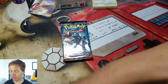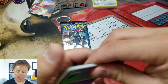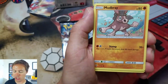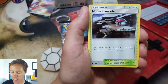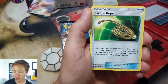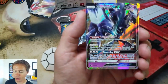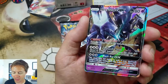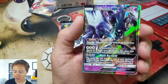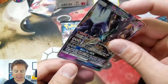I hope we get at least one good pull out of this box. Espurr, Duskull, Oddish, Mudbray, Sawk, Metal Energy, Mt. Lanakila, Wimpod, Escape Rope, Charmeleon Reverse Holo — nice! And a Necrozma GX! Wow, this is the first time I've ever gotten this card. That is so cool. Let's sleeve it, bag it and tag it, and go over to the goods.